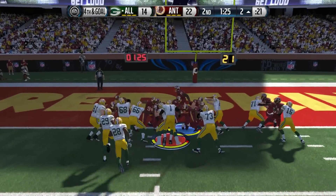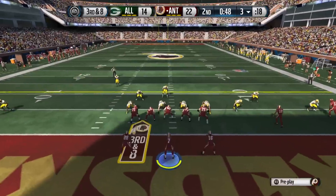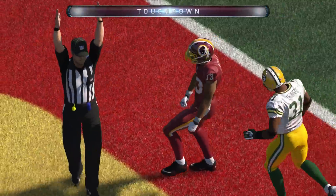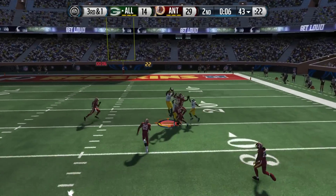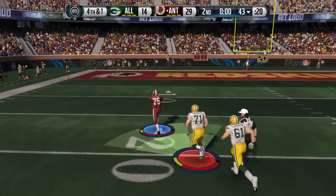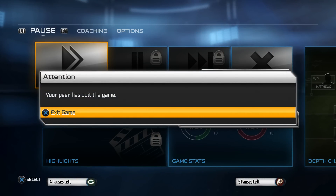Dan Marino scrambles for nothing on third and goal. The opponent brings in Cam Newton at the two-yard line on fourth down and gets stopped. Now I'm at my own one-yard line and decide to pass - there's a one-on-one on the left side with Odell Beckham, we take a shot deep, he breaks the tackle - that's his third touchdown of the half. We've scored 29 points in the first half. He tries another Hail Mary but it gets batted down. On fourth and one, Marino is sacked and fumbles - Vince Wilfork recovers and the offensive line can't catch him.